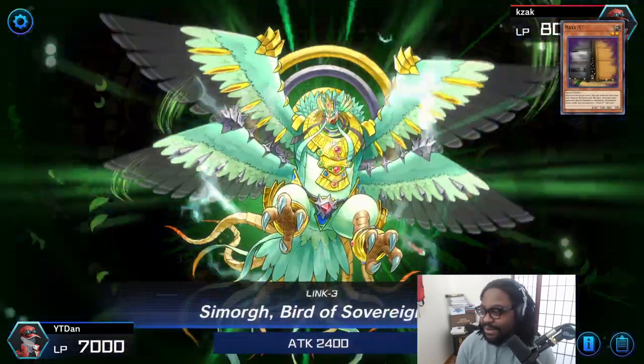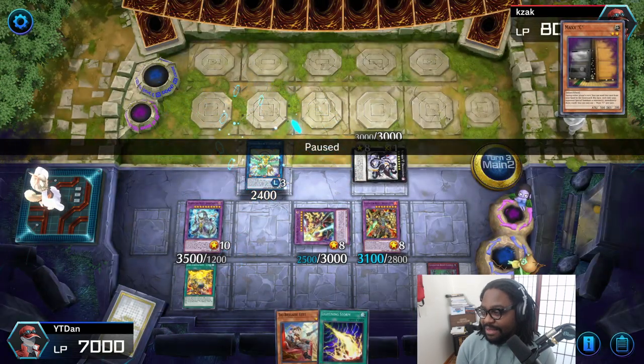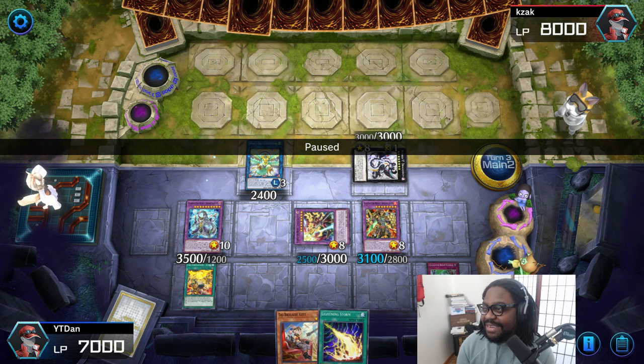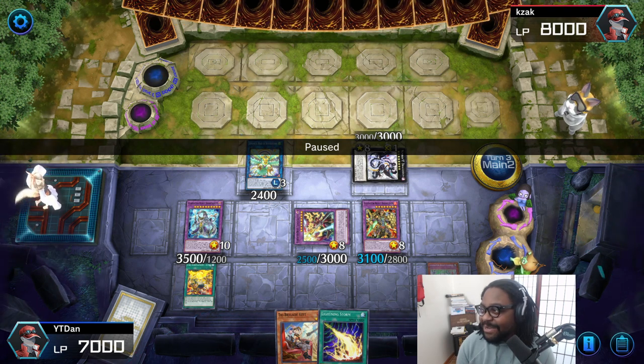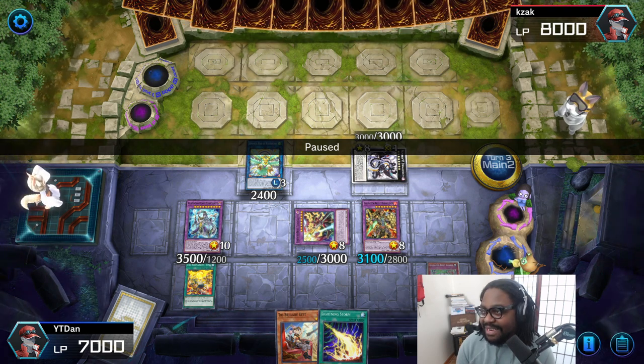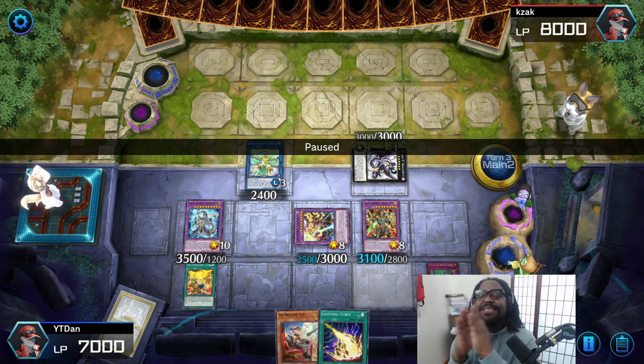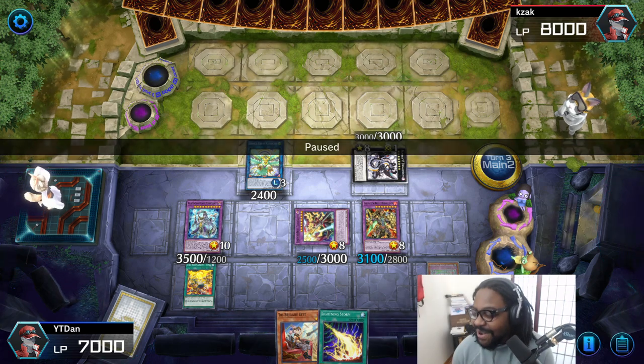So we're gonna continue the combo — we're gonna set the charge and then enter. Now look at this Maxi hand: 1, 2, 3, 4, 5, 6, 7, 8, 9, 10, 11, 12 on his draw. 12 cards clapped.